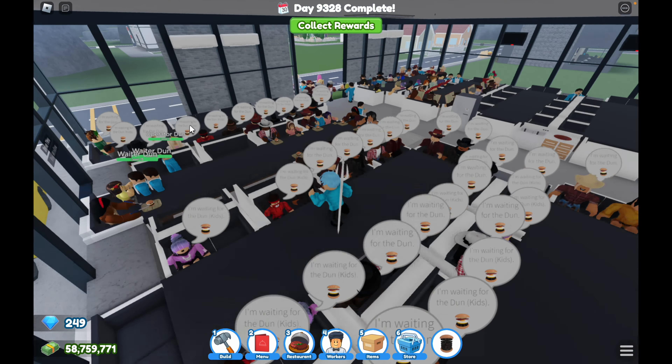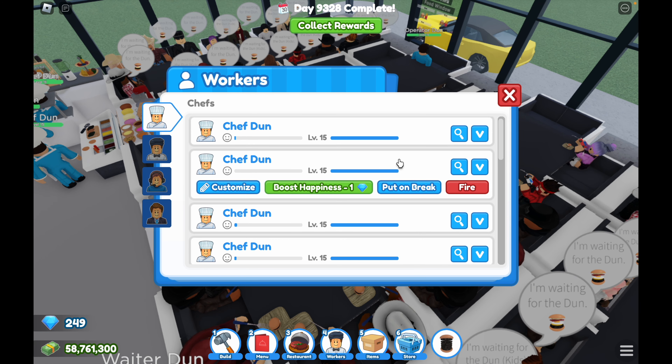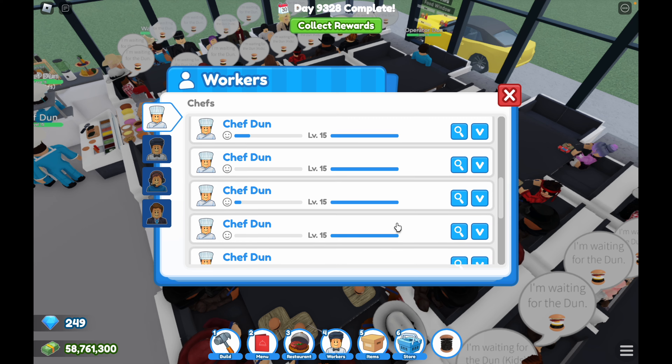Maxing out workers is also very important. When they are maxed out, they will be faster — chefs cook faster and waiters walk faster. You want their happiness to be high at first so they can gain XP. When they are maxed out, you don't need to care about their happiness anymore.